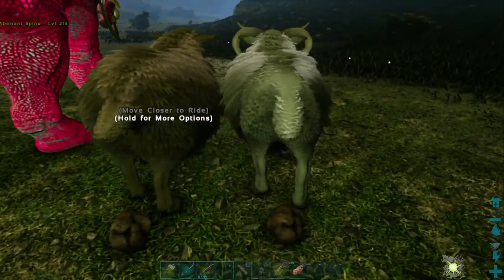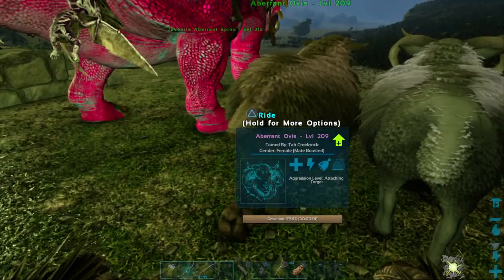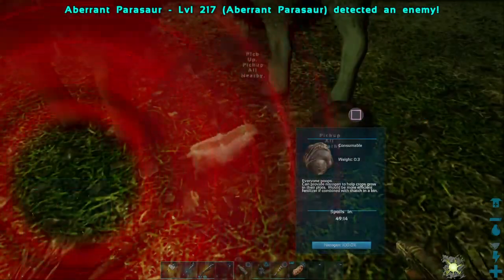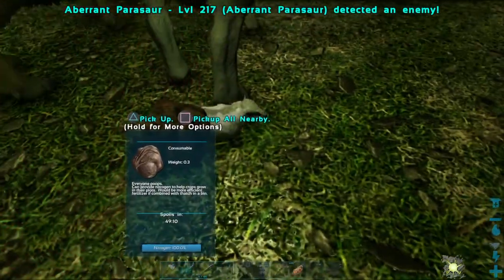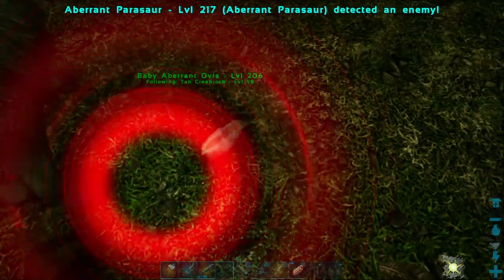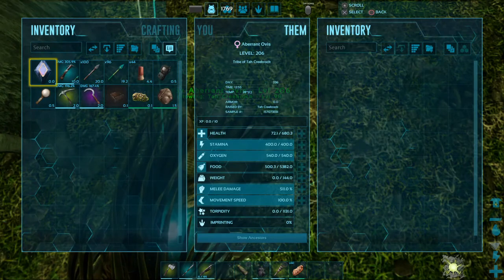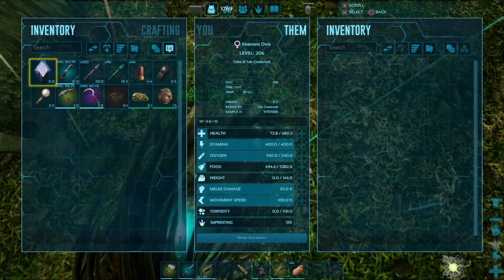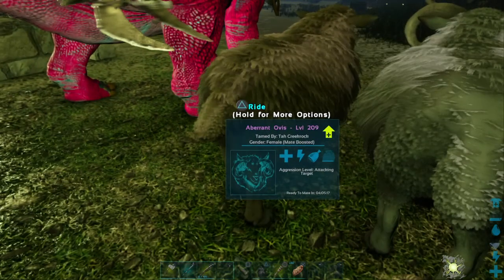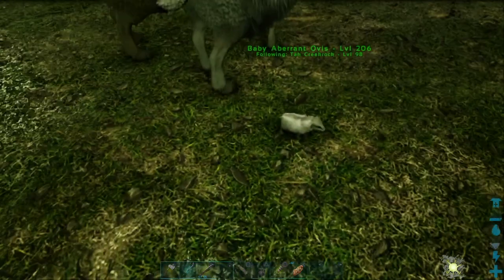13 seconds on the baby sheep. We've got a 209 and a 194, so it should be somewhere in the 200s. Let's dump this stone off here and claim that baby sheep. It's a 206 female - that is very good actually. That is a really good sheep. It's got 511 melee damage - why would it have that high melee damage? This one has 500 melee. A sheep with 500 melee!